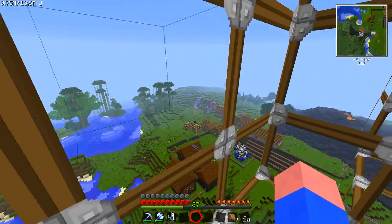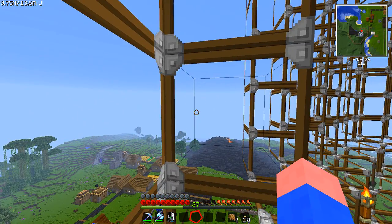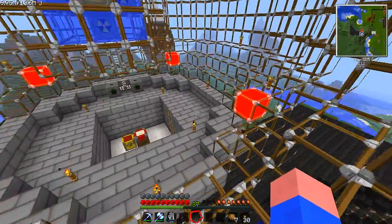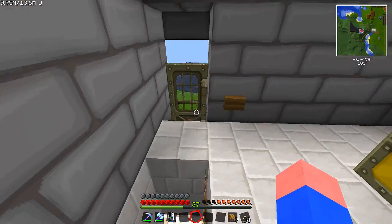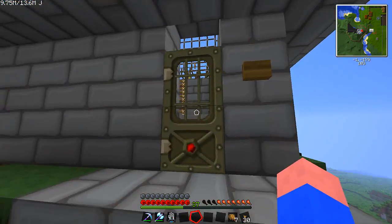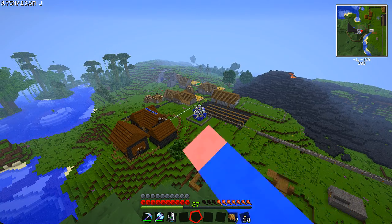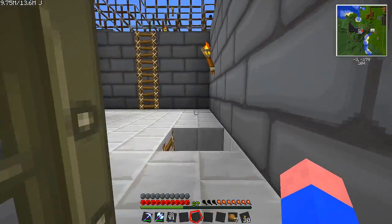We're going to build some quarries. I'm thinking about going out that way a little bit with some quarries, maybe over there — just a couple of small quarries as test runs. I put this door in here too, just so I could get around easier while jet packing. Now that I closed in the top, we've got our power station there of death, which is kind of cool.